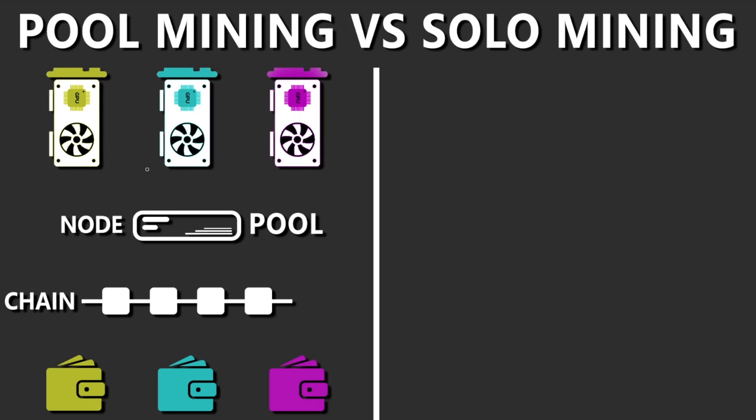With pool mining, as you can see on this graphic, we have GPUs that are separate — imagine there's a line between them and they're mining at different places, potentially 20 miles apart from each other. What happens in pool mining is that miners from across the globe mine into a node owned by a mining pool. That node connects to the chain or network, and when a block is found, it pays out into the respective wallets of these miners.